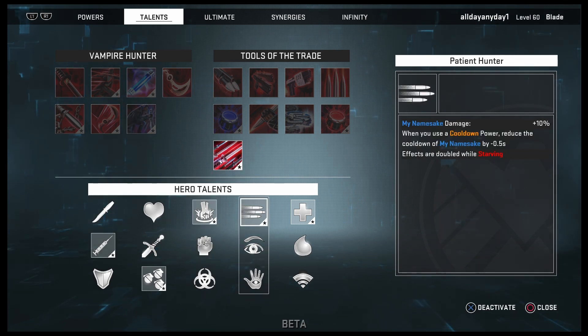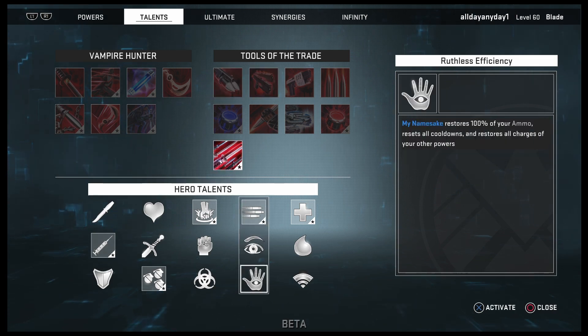Patient Hunter: My Namesake damage gains +10% when you use a cooldown. The cooldown of My Namesake is reduced by 0.5 seconds — effects are doubled while Starving, so the cooldown reduction becomes one second instead. With about four cooldown abilities, this is a pretty good talent to have. Your cooldowns are only six to eight seconds so they're not long at all.